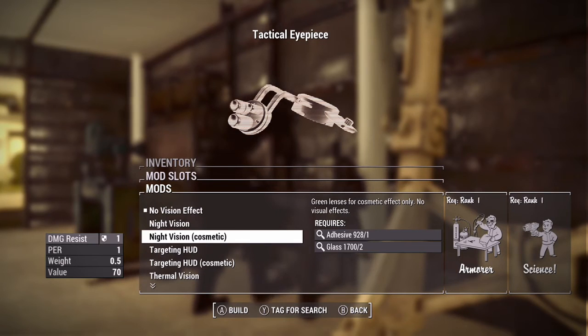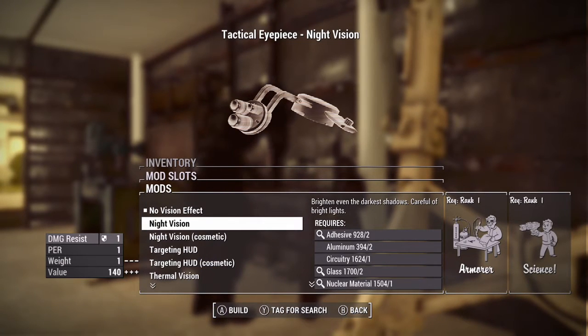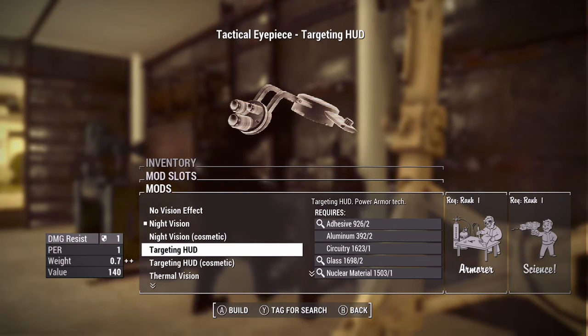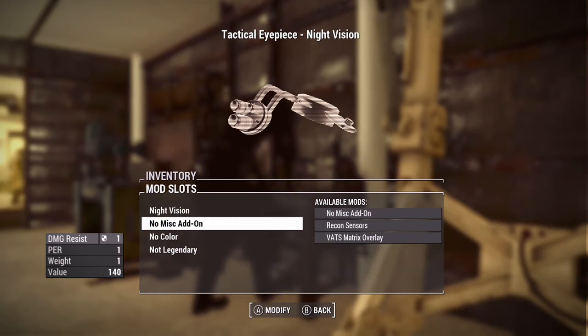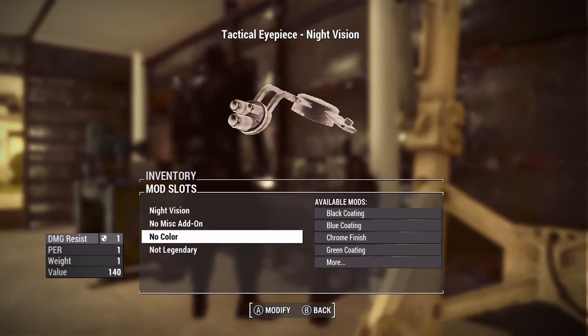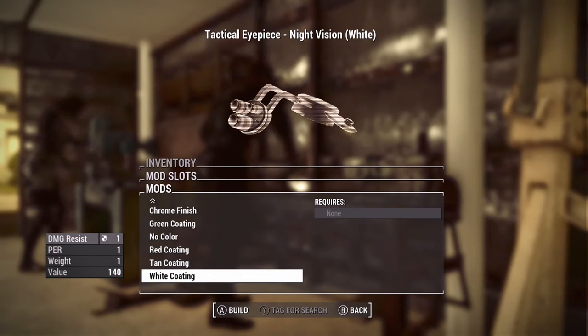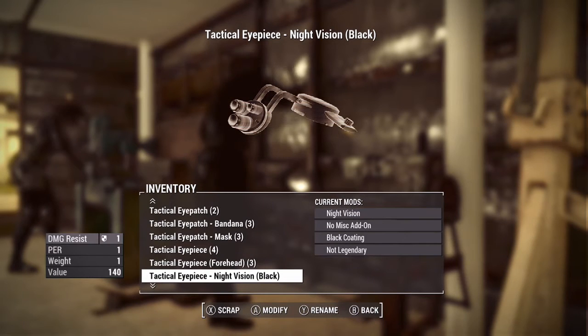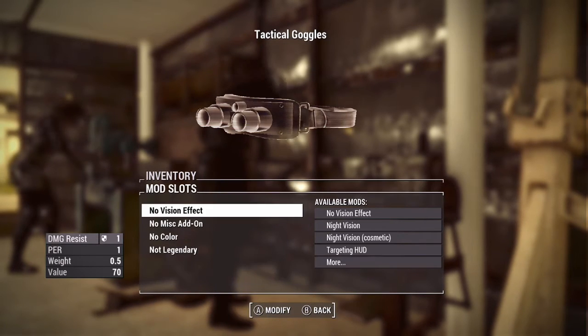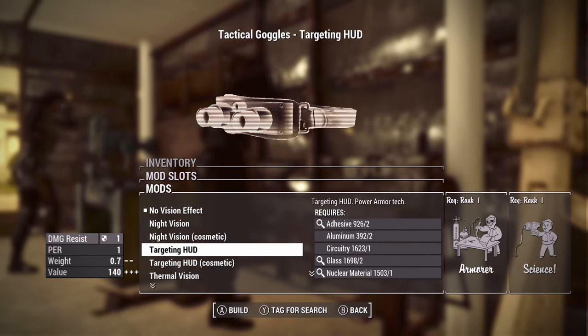You've got night vision, cosmetic night vision that makes it look like night vision is active, targeting hoods, and a bunch of different modifications for the tactical optics. They look pretty nice. You also have Power-On tech, and you can change the color — recon sensors, Vats matrix overlay, and coatings like chrome finish, green coating, or red coating. You can customize it to whatever color you want.